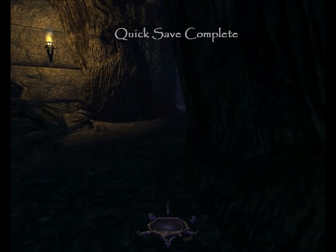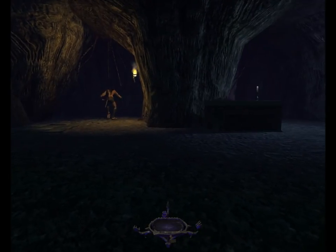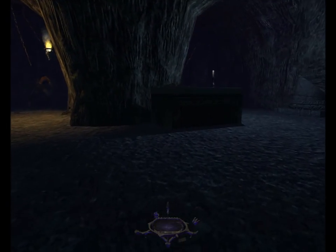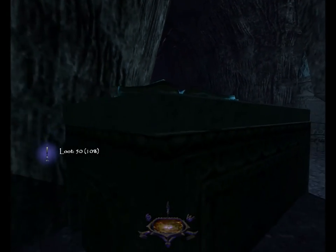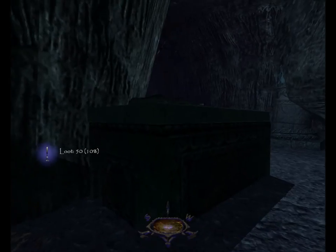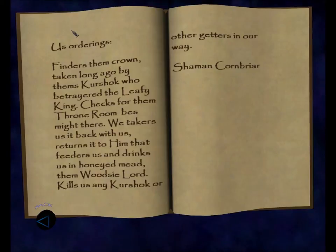Now as we move up here, Garrett will have a comment to make — giant rats, great — as we see our first rat man. There's a silver candlestick here worth 50, bringing my total to 10%. There's a note to read: 'Us orderings — Finders them crown. Taken long ago by them's Kershok who betrayed the leafy king. Checks for them throne room. We takers it back. Returns it to him that feeders us — them woodsy lord. Kills us any Kershok or other getters in our way. Shaman Kornbrier.'